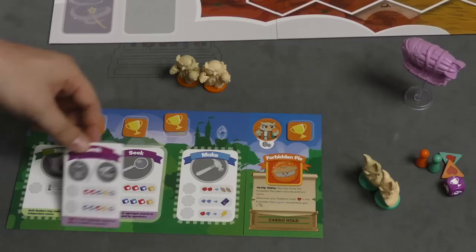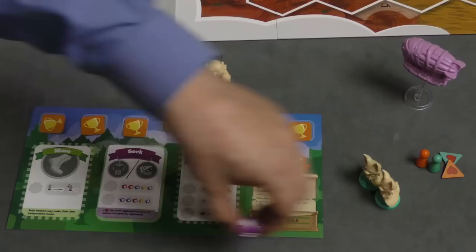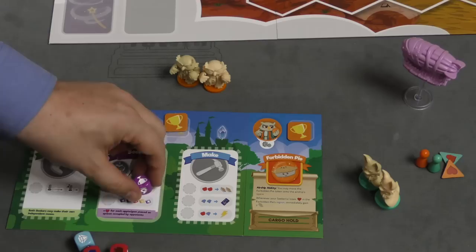If you're playing with the airship, you get a new seat card that will cover the original. This is mostly to notify that when you roll your dice, you will now roll the new airship die.